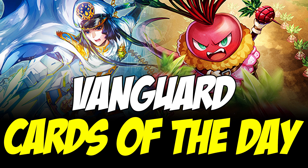Today's cards of the day are Tier Knight Hesperus and Pump Pump Radish Cup. These are Stoicheia unit cards.